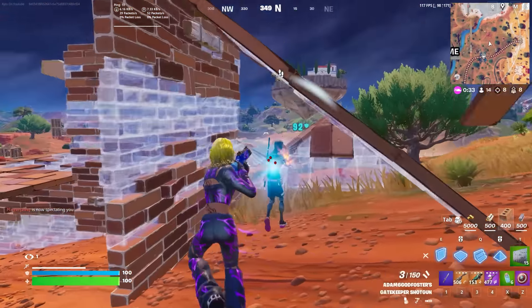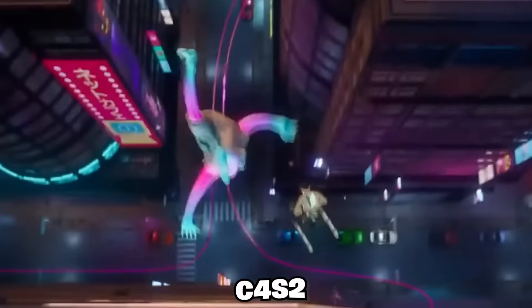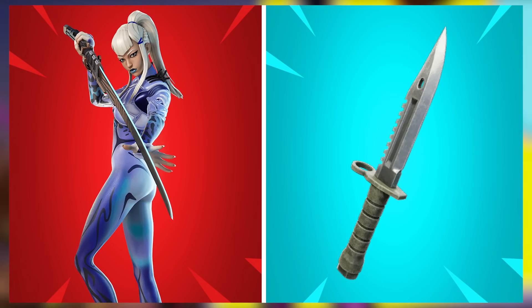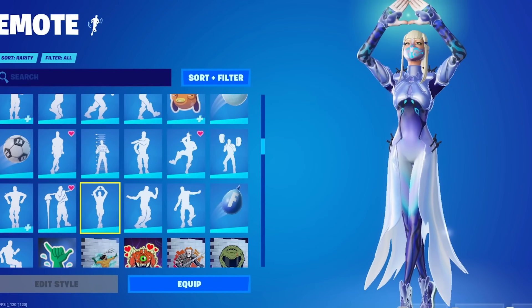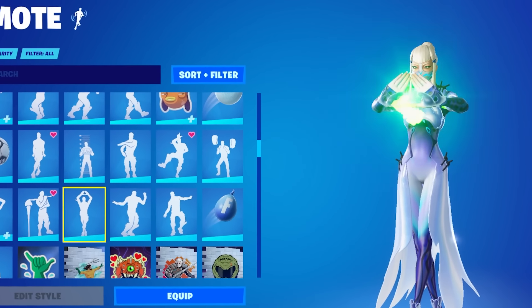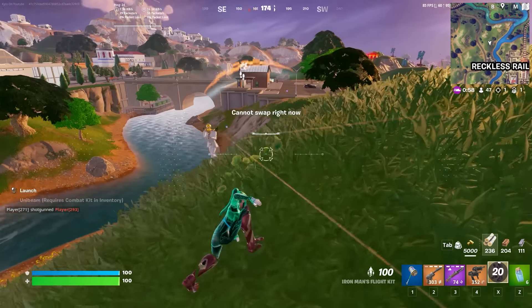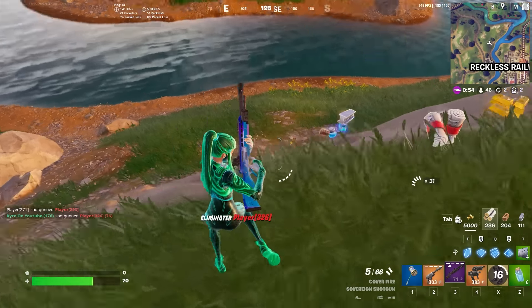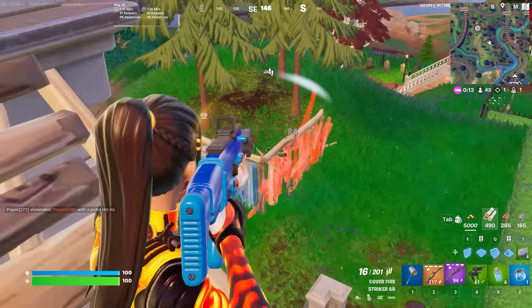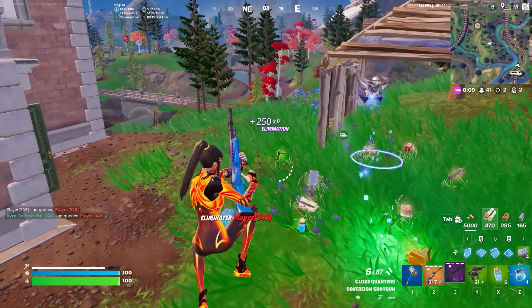Chapter 4 Season 1 was really only around for a few weeks before we quickly moved into Chapter 4 Season 2, and that introduced Mizuki, and we are pairing this with Leon's Combat Knife. Leon's Combat Knife is arguably the best pickaxe we have in the game — it is one of the smallest ones we have actually seen, which is why so many people love it. Mizuki had to be the best skin from that season — you could unlock this at Tier 100, so it was a grind, but it did not disappoint. There are so many different styles for this as well, making it even better.